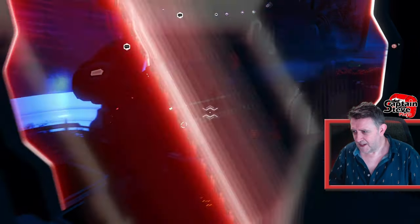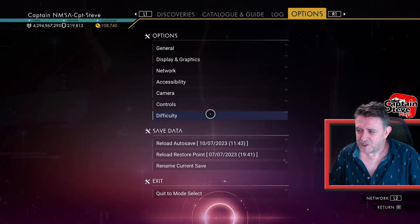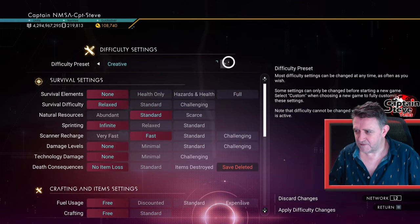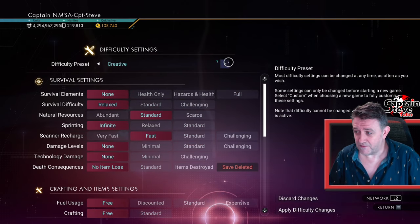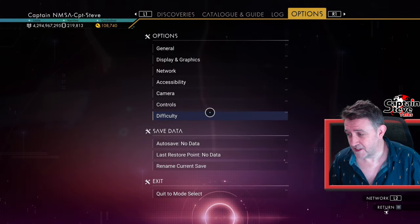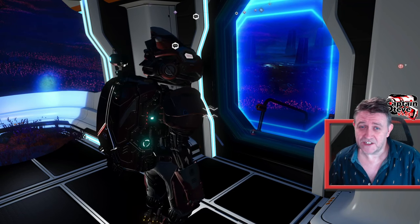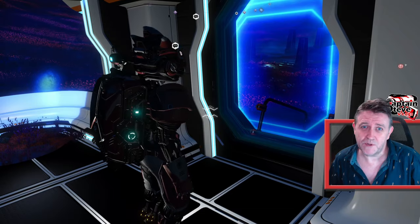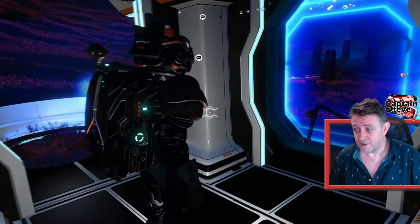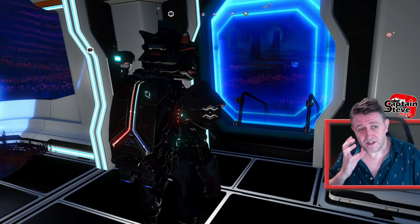I'm at an actual portal at the moment. Now what I'd suggest — and I know this is a little bit cheaty — is I go into difficulty and change it into creative mode. So I can do pretty much whatever I want: buy whatever ship I want, get a load of modules. I've got all 12 of my ships, so this is just for you guys. If you want the full enjoyment, leave it in whichever game mode you're comfortable with.